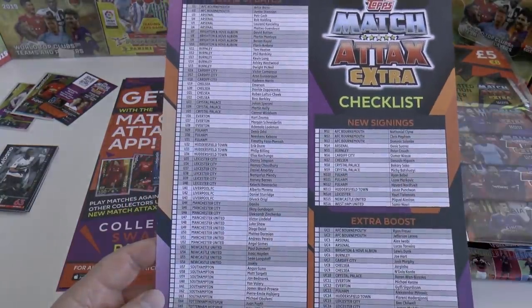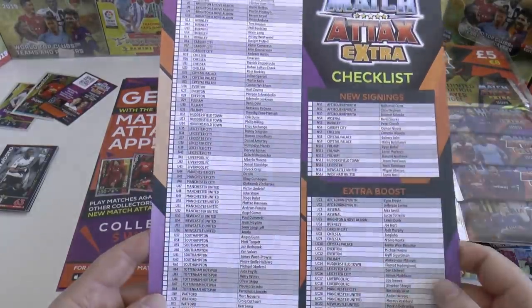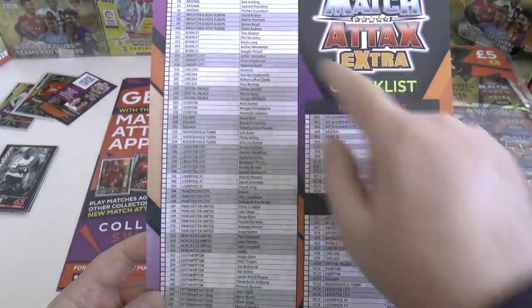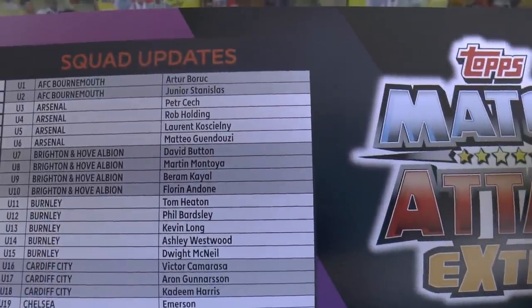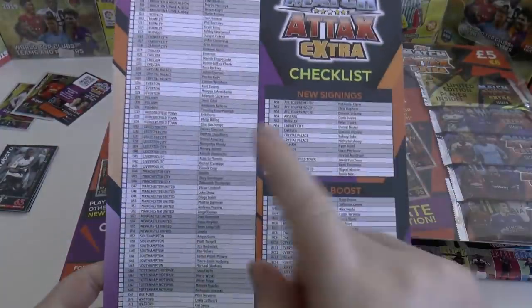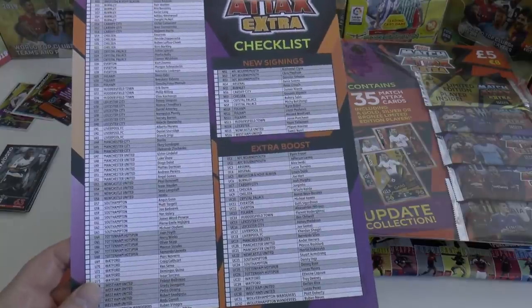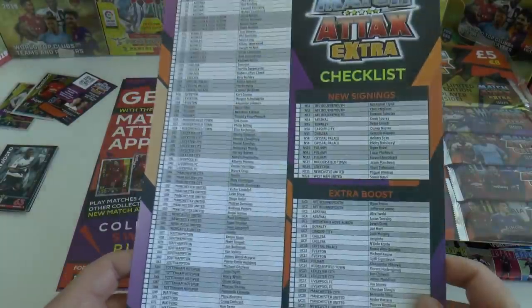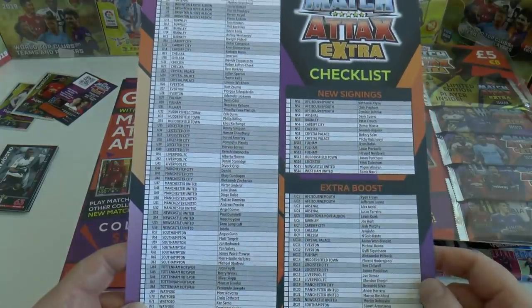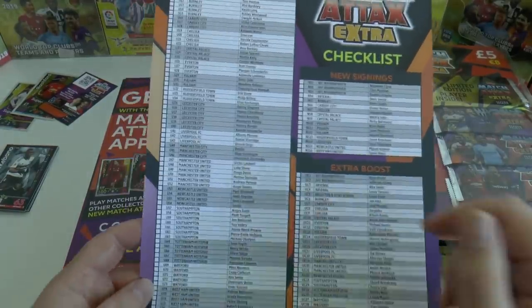Then you've got the start of the checklist on the inside of the front cover — a couple of Bournemouth players, Arsenal players including Petr Cech. That will be Petr Cech's last card, I would guess, unless he's in the Match Attacks 101 collection. Just a quick note on that: it's out in May 2019, it's got most of the world's superstars — around 160 cards in that collection.